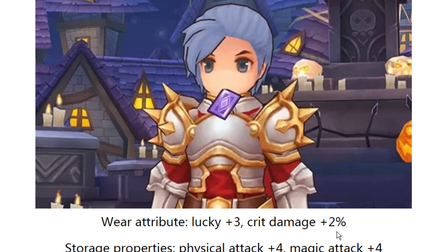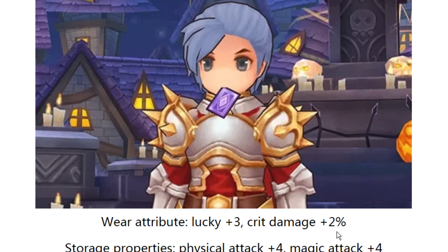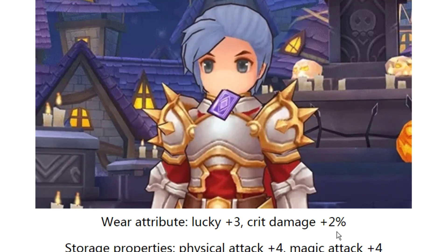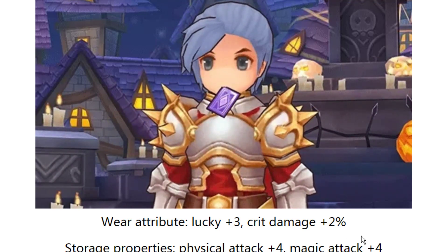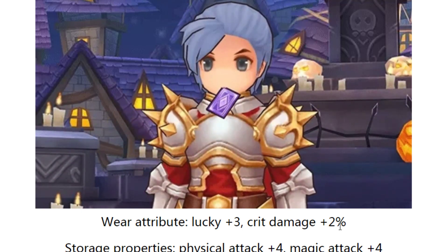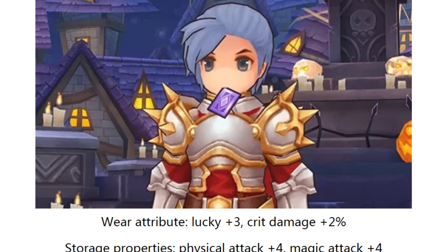If you craft something, it's going to cost a lot — like 10 to 20 million for the effect hand wheel for mouth. From deposit it's quite cool: physical attack plus 4 and magic attack plus 4. That means I plan to spend another 90 or 120 walk jump.